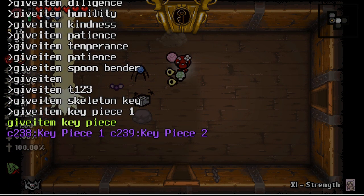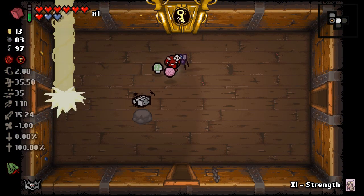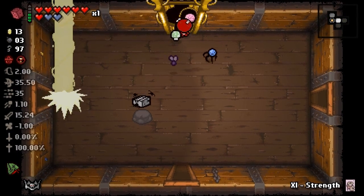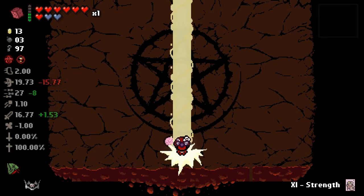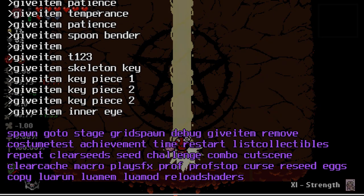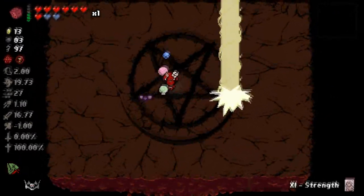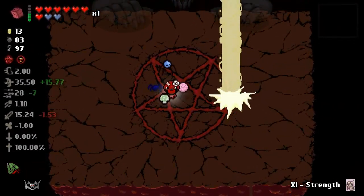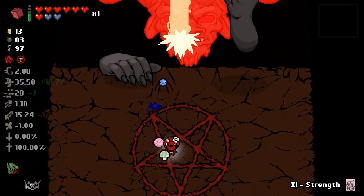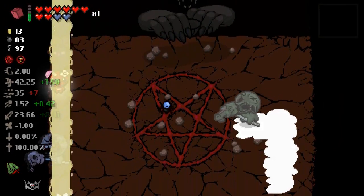Give item - Key Piece 1, I have that. Then Key Piece 2. I want to see... oh, I thought it was gonna give me two keys. Let's just fight him and end it on that. If I give myself Inner Eye now, do you think it'll triple shot? No, it sucks - I thought it'd be like three different beams.